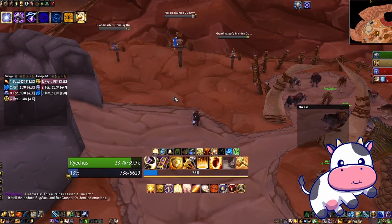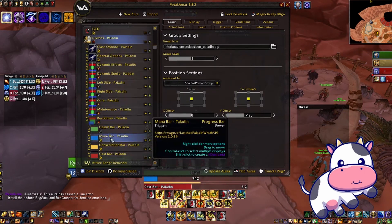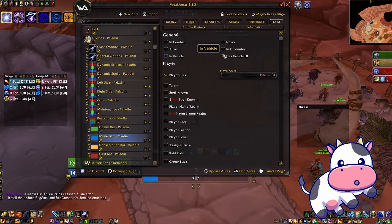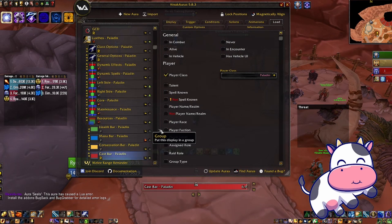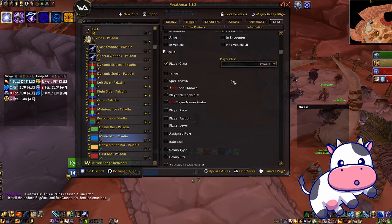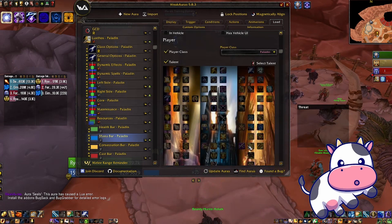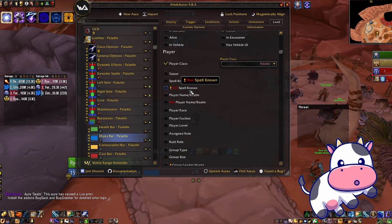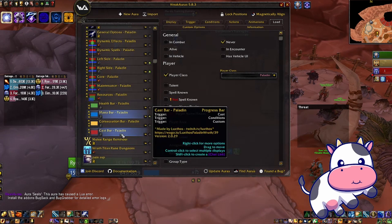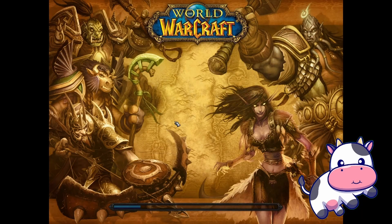We imported everything, and the first thing I'm going to do is hide the mana bar, the consecration bar, and the cast bar by setting them to never show. You click on it, go to Load, and this Load setting determines when it shows up. It's useful for things like showing something only in a specific spec — you'd put a talent that's only in that talent tree, and it will only show up if you have that talent. I don't like any of those, so I'm going to reload so you can see my cast bar again, because sometimes your cast bar disappears when you mess with that in WeakAuras.